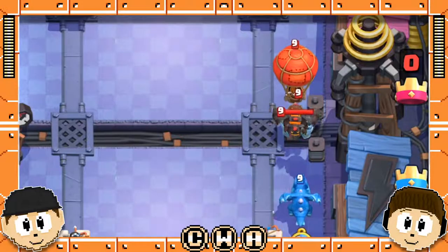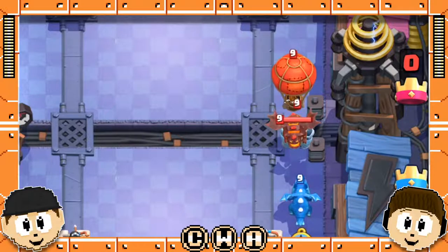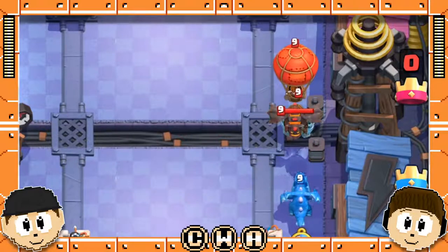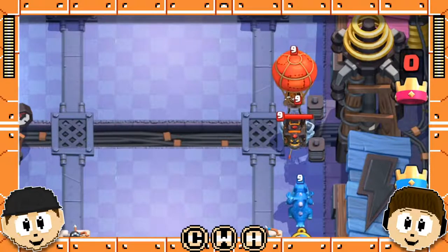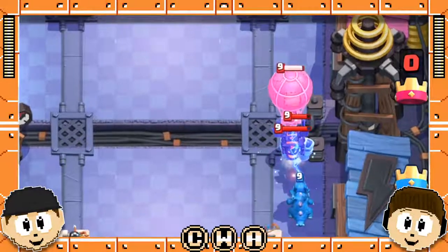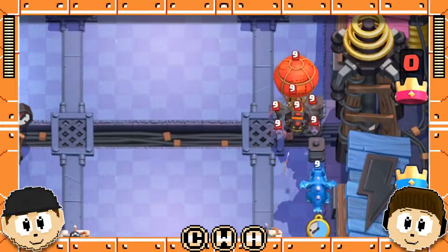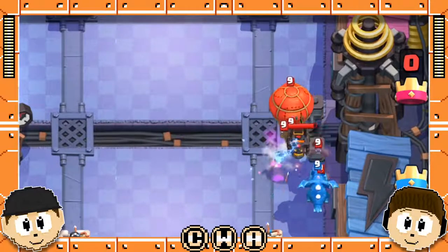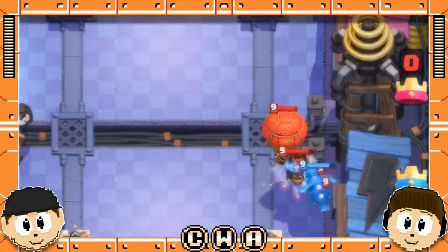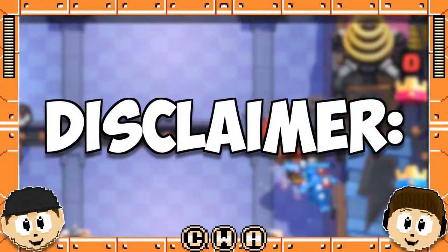He's an amazing helper in destroying Lava Loon pushes. His electricity is able to strike the hound, the balloon, and anything else behind them. What's even better is that, unlike the Electro Wizard who has his damage cut in half when he splits up his attack, the Electro Dragon retains the same damage for all three targets. Also, don't be afraid if the push is supported by air swarms such as bats or minions — he'll be able to clear them out pretty easily. However, he needs to be protected. He is similar to an Ice Wizard or Electro Wizard in the sense that he greatly helps ruin and disrupt pushes, but doesn't destroy the entire push by himself.